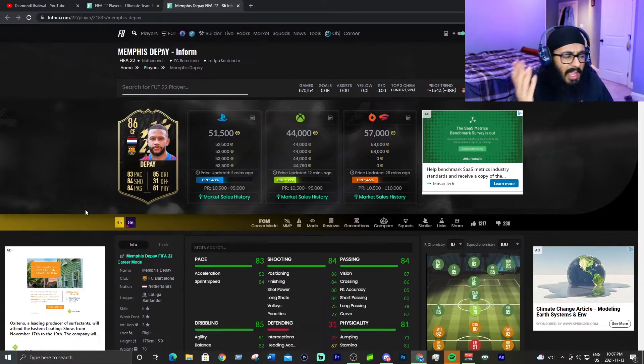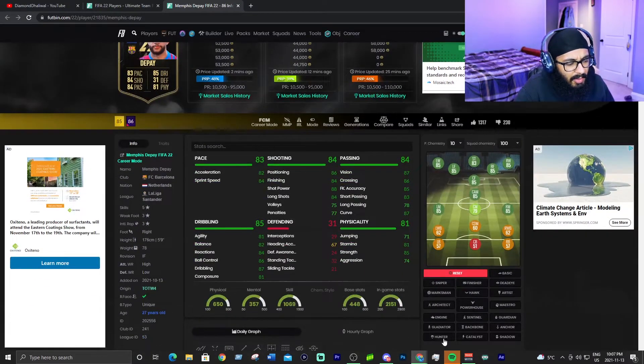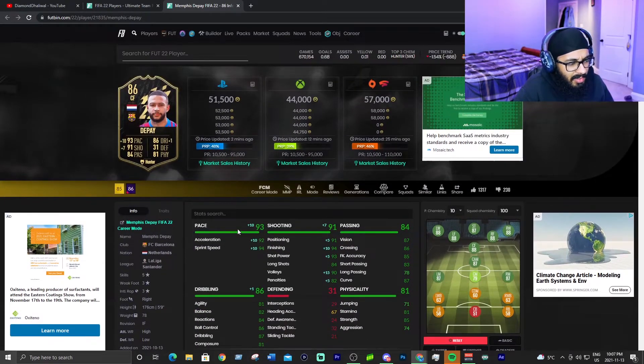As an honorable mention, we have Memphis Depay. You could also play him at CAM. I would throw a hunter on him — stats are looking really nice: 93 pace, 91 shooting, good dribbling, good passing, good physicals. He's more of a CAM maybe, but you can play him as striker. For 44,000 coins, that's kind of a bargain. Very, very good card.